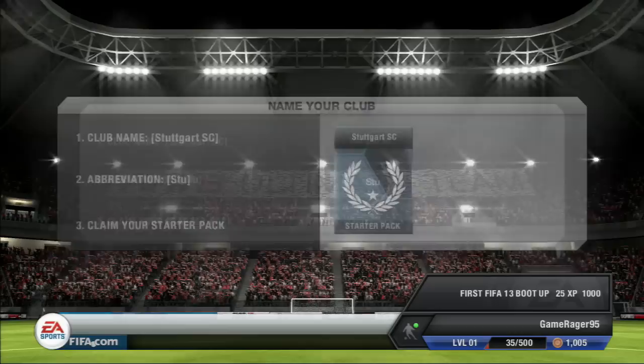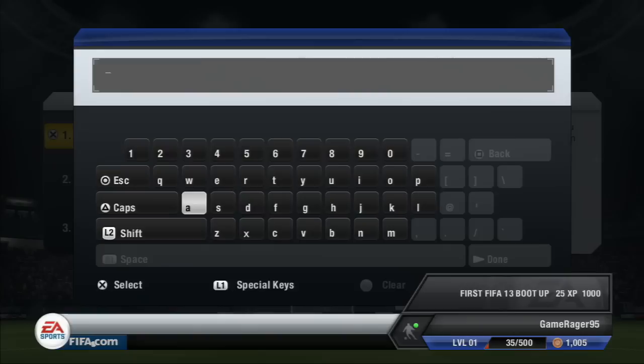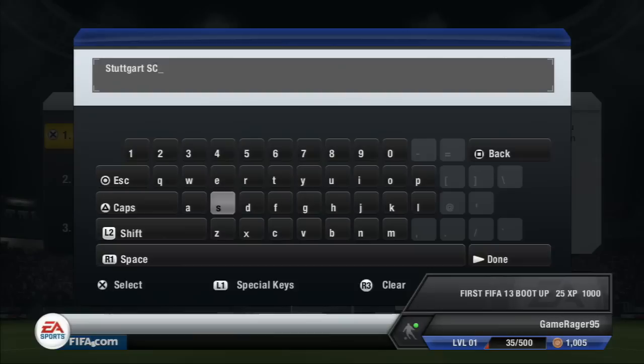We get our choice of five players and I go for Blazsikowski because I want to start off with a Bundesliga team. We start off and get given the name Stuttgart SC, but I don't really like that. I contemplate loads of different names - I don't know what I was trying to go for here.